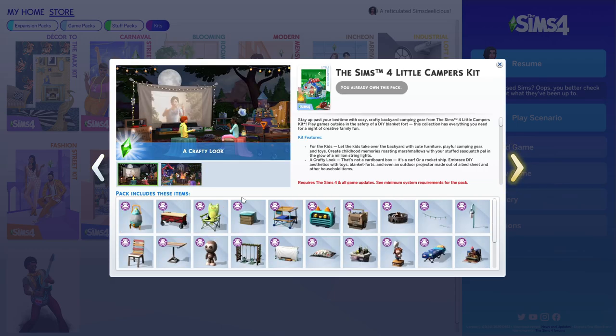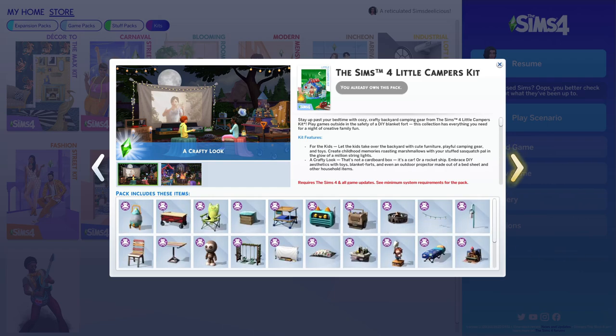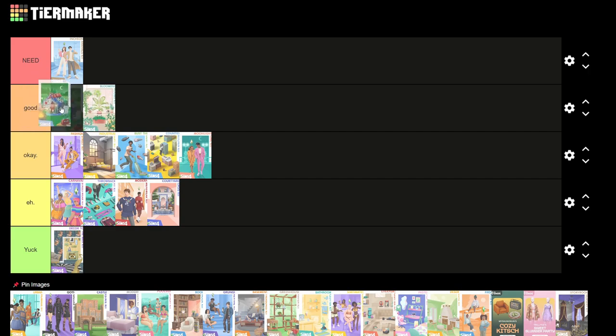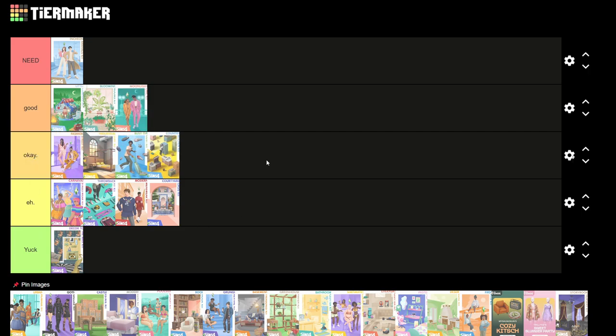Next is the Little Campers Kit. I don't use it a lot either, but I love the swing set, this item, and the dollhouse is okay. I love the idea of a movie screen made from a bed sheet — it's a cute way to decorate a backyard for a sleepover. I'd rate this good and put it at the top of good. I also changed my mind and moved the Fashion Street Kit up to good too.